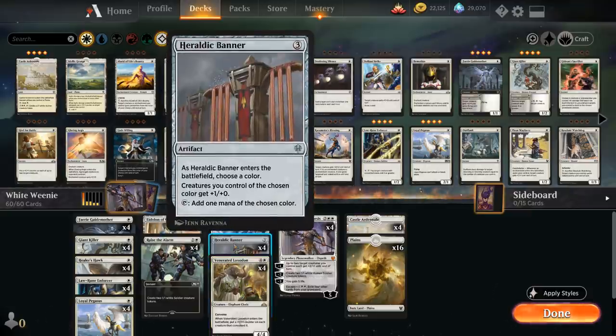Another way to pump up our creatures is with Heraldic Banner naming white, giving all our creatures +1/+0. We can also tap the Banner for mana right away, so we can potentially play an additional 1-drop. When we have this many 1-drops, that's often a play that will happen.